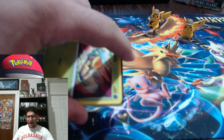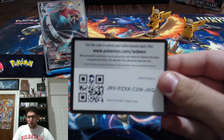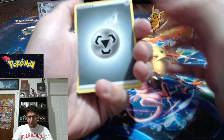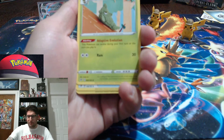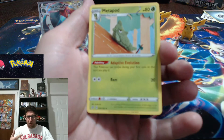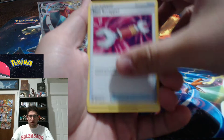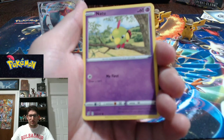Here we go, guys. First pack — magic, can we get it? Fire energy to get it started — it is metal, that's okay. I have to get used to the setup; it's a little further away from the card but you can see the whole card. Metapod, Tool Scraper, Grubbin, Electabuzz — whenever a card has really good art I'll bring it even closer for a better look. Honedge, Impidimp.